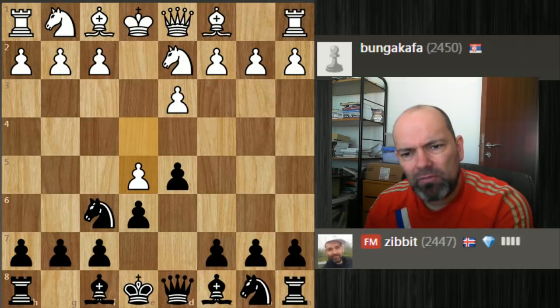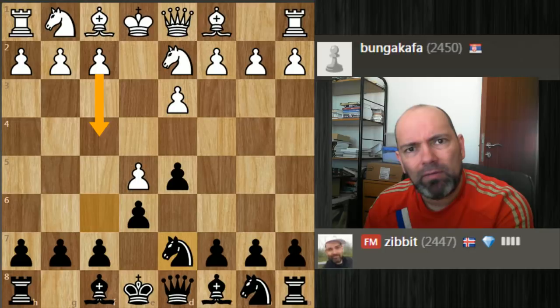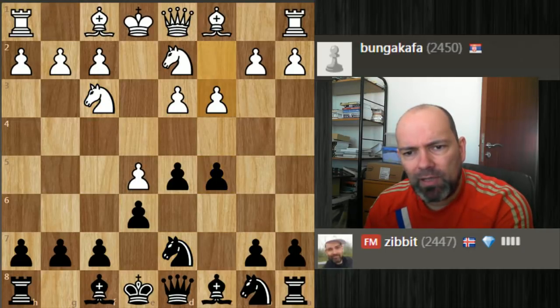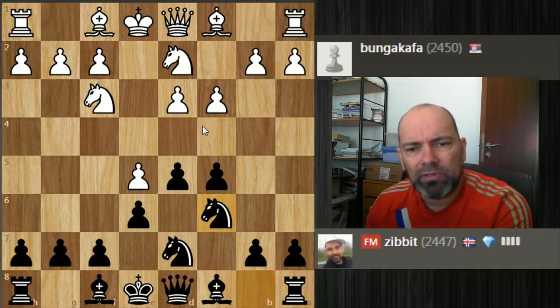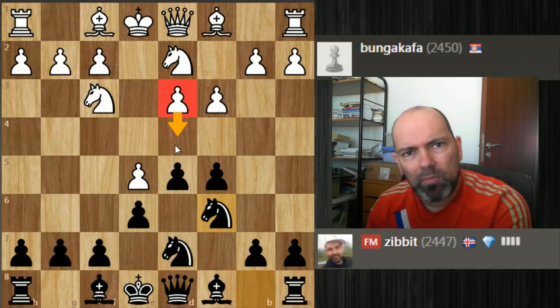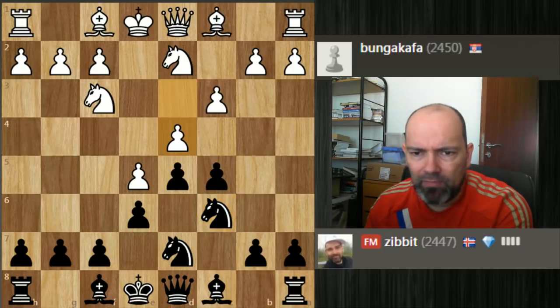I played knight d7. I think maybe f4 would give it a fresh taste. But after knight g2 to f3, after c5, which was played in the game, it seems like white is just losing a tempo — he played d3 and now d4 — so it seems like he's getting a tempo behind on normal lines.